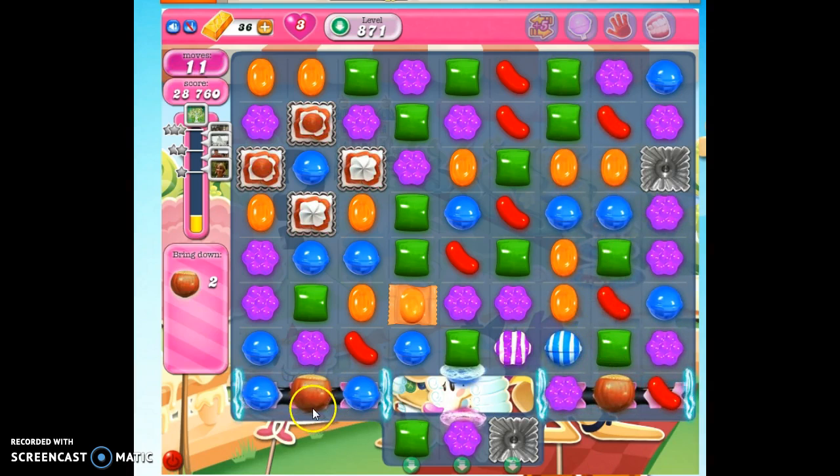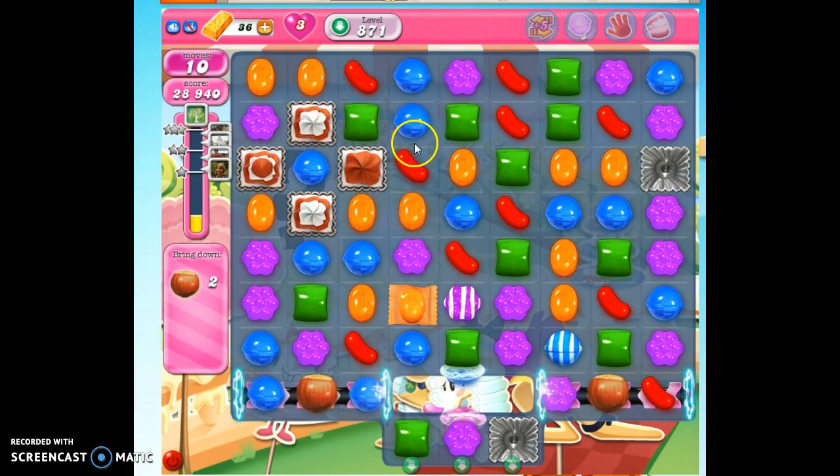Now we've got the ingredients where we need them. We've got these two ingredients lined up — they're going to hit here at the same time. It's tricky, I only have 11 moves. If I could get this paired up with a striped candy here, I could take them all out at once. I'm not opposed to using boosters, because boosters are part of the game. I'm going to have to use two of them. I know I don't have the points I need, but remember — I'm going to get credit for unused moves.